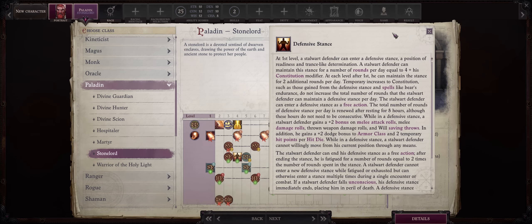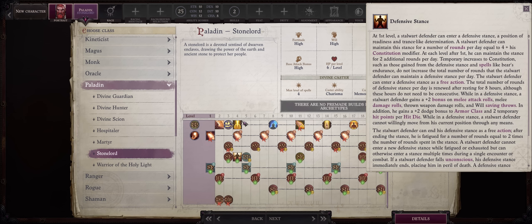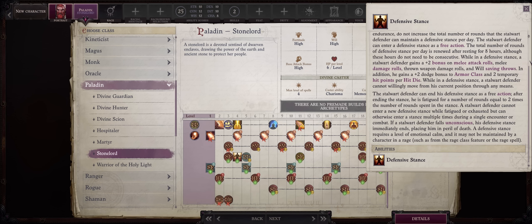We've been getting one special ability every level until now. You can enter Defensive Stance for a number of rounds equal to 4 plus your Constitution modifier, and an additional 2 rounds per Paladin class level past one. The main benefits are a +2 untyped bonus to AB and damage, plus Will save bonus, and even a +2 dodge to armor class, plus temporary hit points equal to 2 per level. It's activated as a free action and won't interfere with other actions.